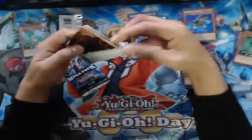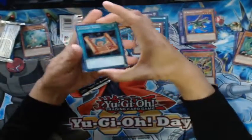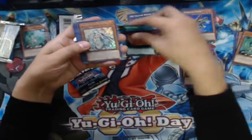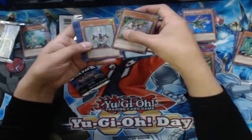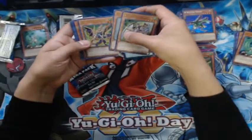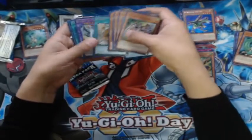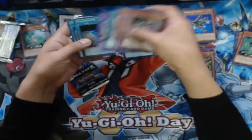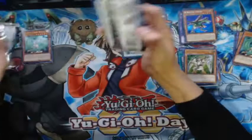Second pack of the second box. Oh, Ancient Rules — Meeting with the Eyes of Blue. Anoint, Your Unity, Master with Eyes of Blue, another Unity, Rider of the Storm Winds, Shrink. Blue-Eyes Twin Burst Dragon — oh, Terraforming and Poly! A secret rare Terraforming — nice.